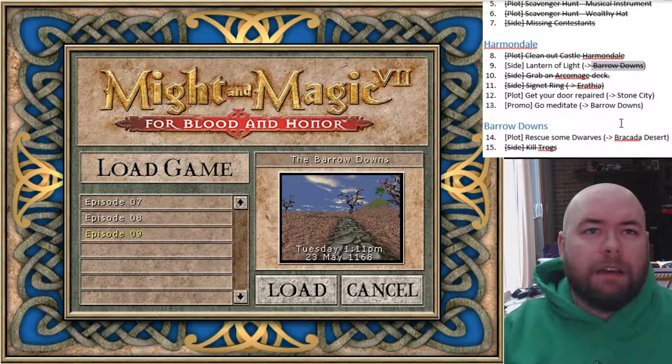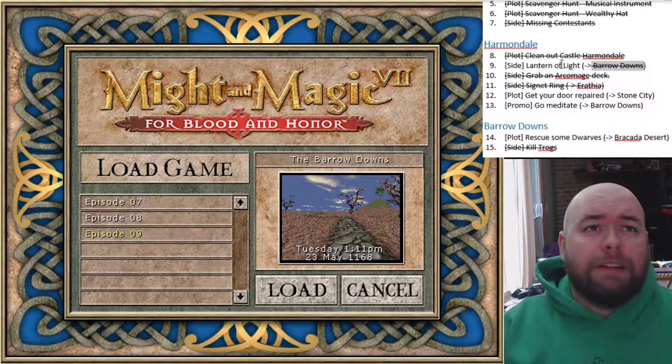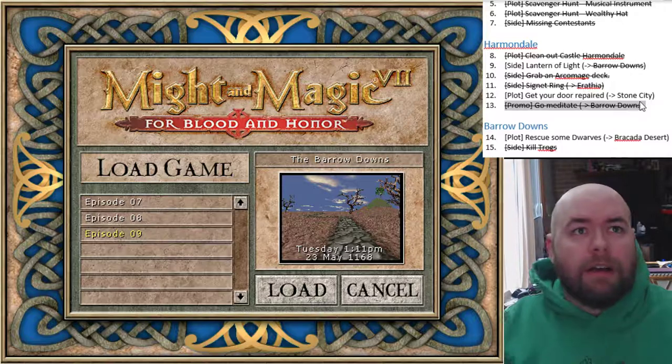We've grabbed the Archimage deck. I just need to remember it's a lot smaller for me than it is for you. We've gotten the Lantern of Light but we haven't returned it yet. We still need to get our door repaired - we're working on it. We've actually gone to Stone City but we have a quest to do first. We have done this promotion, so this could be crossed off.